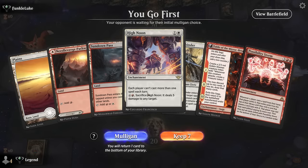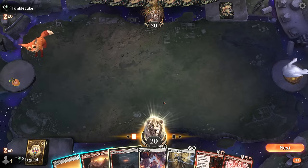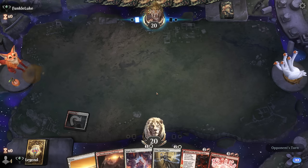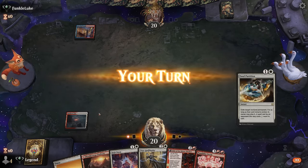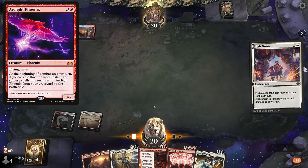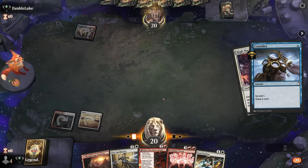Game 1, we're on the play with High Noon and Possibility Storm in hand — that could lock someone out, both players technically until we decide to sacrifice it. Fable can set up a turn 4 Possibility Storm, and if we're against the Blue-Red Phoenix deck, High Noon makes it very difficult for the opponent to get back Phoenix by casting multiple spells. This hand has potential.